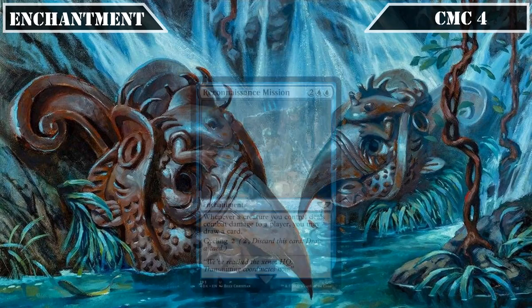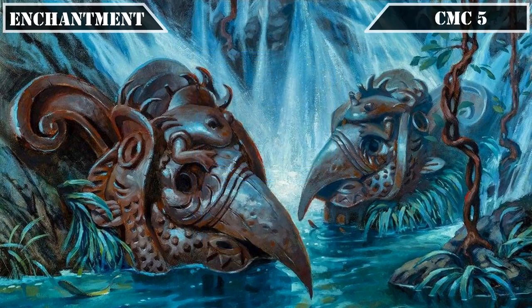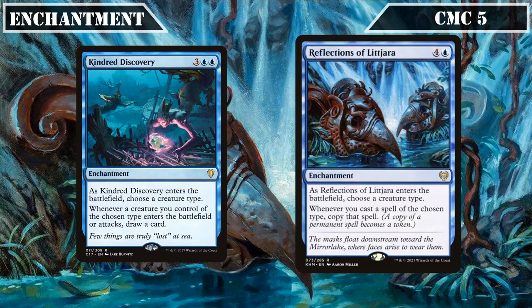The CMC 4 slot adds Reconnaissance Mission to our arsenal, which lets us draw a card whenever a creature we control deals combat damage to a player and has cycling for 2, giving us another way to turn our evasive assassins into additional card advantage. And finally, reaching the CMC 5 slot and our last two enchantments, we have the tribal payoffs Kindred Discovery and Reflections of Letjara. Kindred Discovery has us choose a creature type when it ETBs, drawing us a card whenever a creature of that type we control ETBs or attacks — a critical piece to tutor up quickly to keep our hands full. Reflections of Letjara also has us choose a creature type when it ETBs, copying any spell we cast that matches the chosen type, allowing us to double up on our assassins along with the removal and deathtouch they provide.